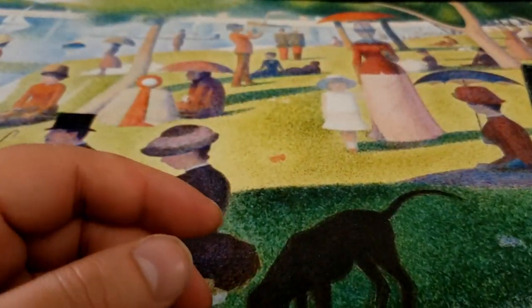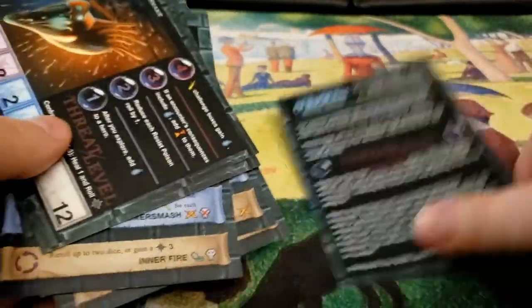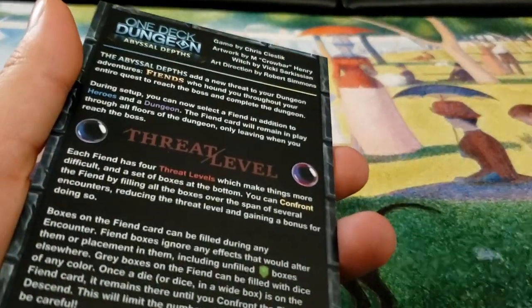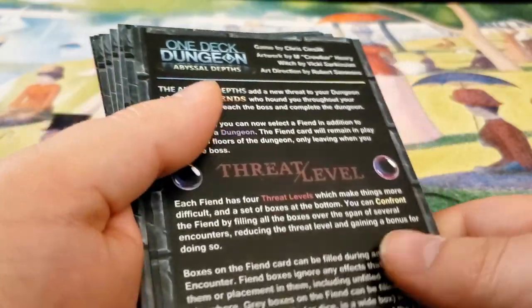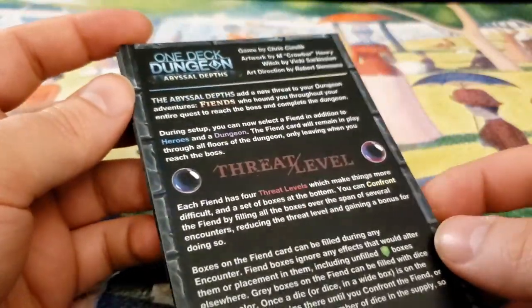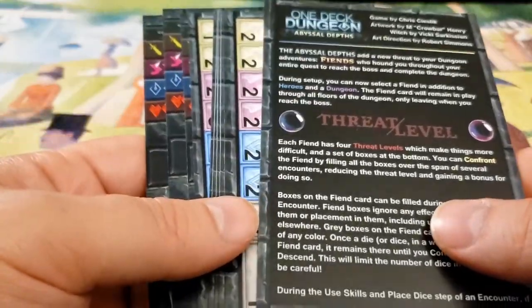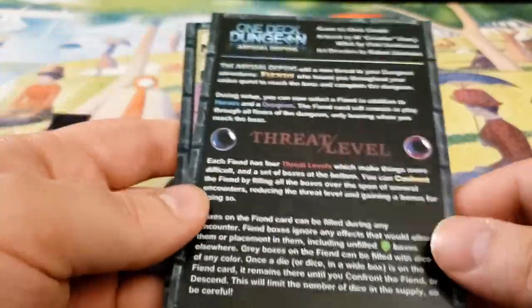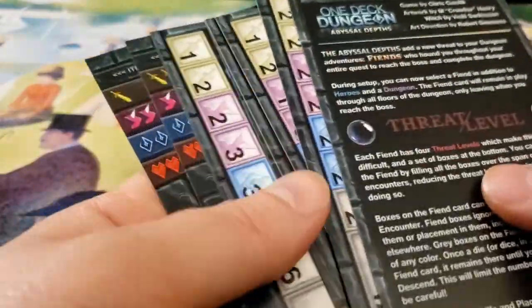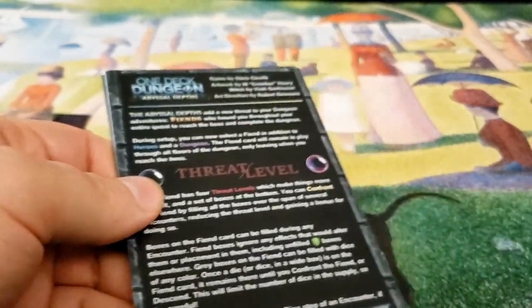That is One Deck Dungeon: Abyssal Depths. It adds three new heroes and a whole bunch of fiends to the game. For those of you who've played the game, it is an absurdly difficult game, so adding more difficulty seems like a preposterous thing to do, but it is what they have done here. One Deck Dungeon: Abyssal Depths can be grabbed on Asmadi Games' website for, I believe, $8 — could be $10, not 100% sure. Definitely go out and pick it up. If there are any comments, please leave them below. I'd love to hear from you guys, and I would love to get back to you, especially if you have any games you'd like me to take a look at. If you like the video, please like and subscribe. Until next time, peace!